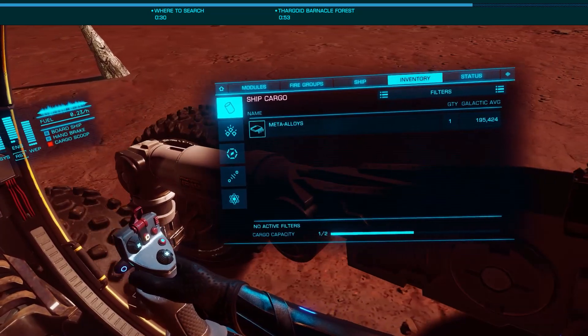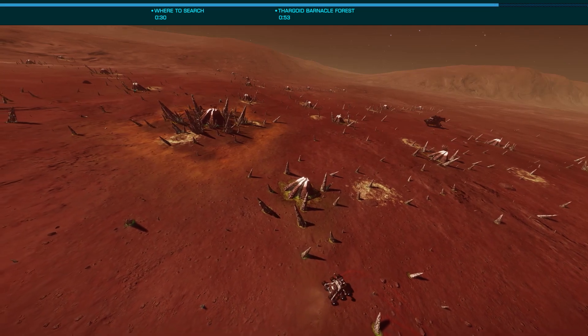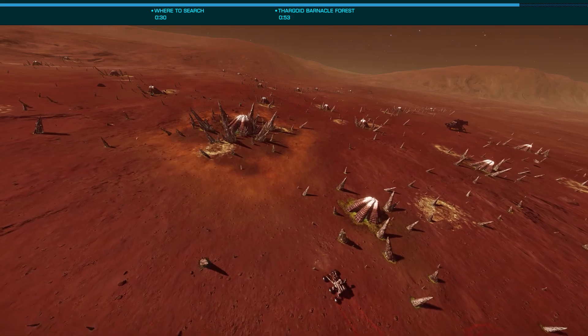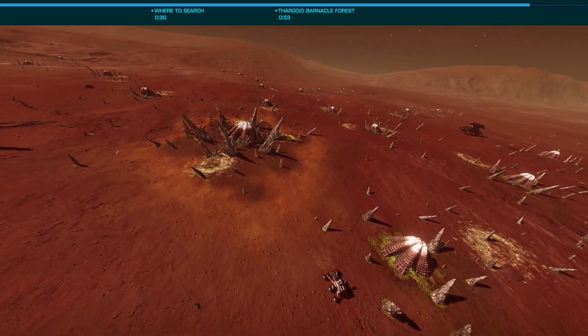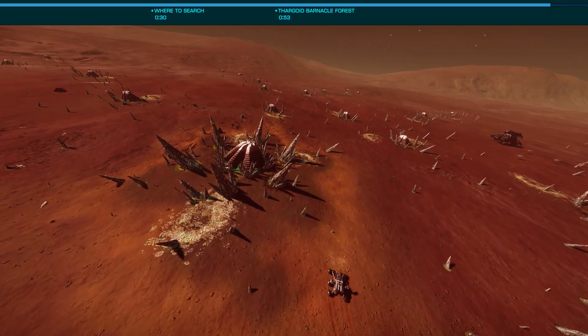When you're unable to purchase meta-alloys at Darnell's Progress, or need more than one, you'll find this the most effective method available. The Barnacle Forest is also a sight not to miss, as especially in the dark, it's one of the most atmospheric places you can visit, and you may even come across a Thargoid Interceptor.